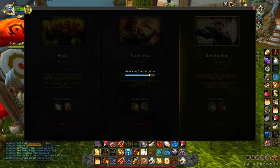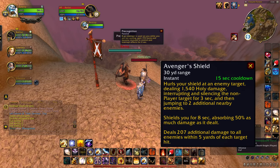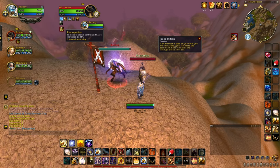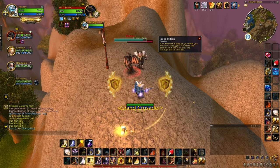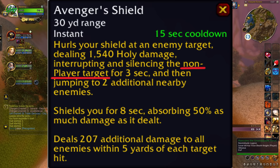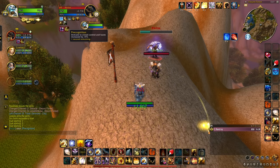Now let us move to protection paladins — this is by far the most buggy spec. First, we have Avenging Shield, which procs Precognition on enemy casters in PvP. Precognition is only supposed to proc when you get interrupted while not currently casting. Avenging Shield is not an interrupt or a silence at all, yet it still procs Precognition as if it was. Even weirder, it gives Precognition while the enemy is casting, which should never be a thing.